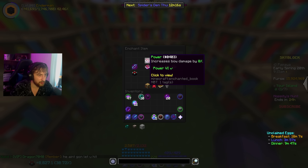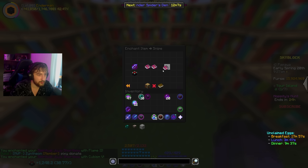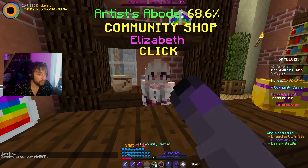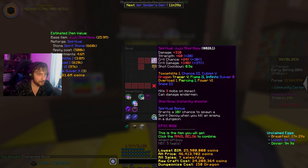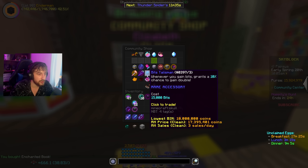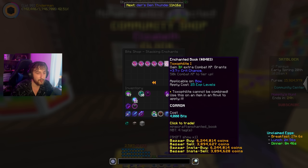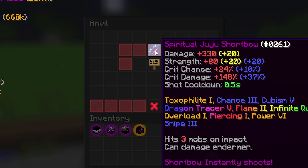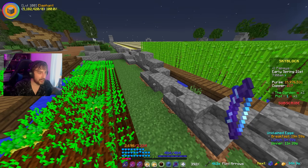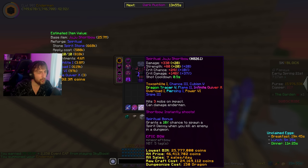We want Flame on there, Cubism, Snipe 3, Chance, and Piercing. There's a new enchantment I'm still yet to use - Torch of the Light from stacking enchantments. 4,000 bits. That's going to grant 3% extra combat XP and plus 3.7 Crit Chance, and I'm guessing that will increase as we go on. We're going to head to the Garden because we want hot potato books on there - and there are all 10 hot potato books. All we have to do now is head into dungeons and get a Reforge, and hopefully get some other enchantments like more Overload.